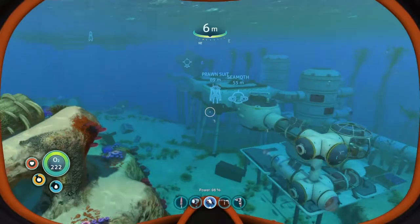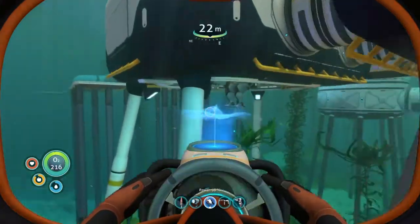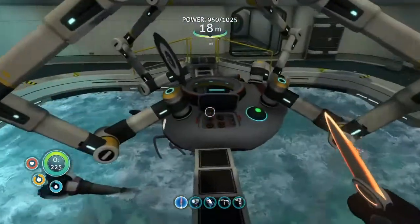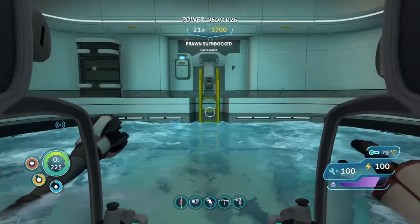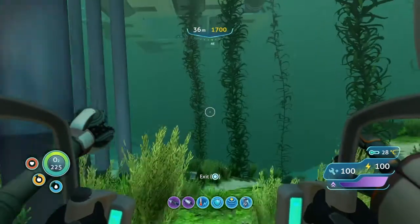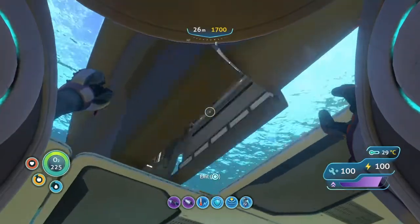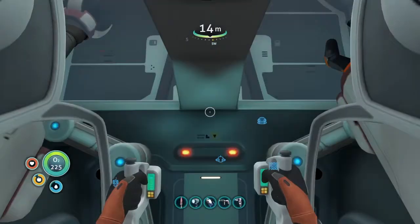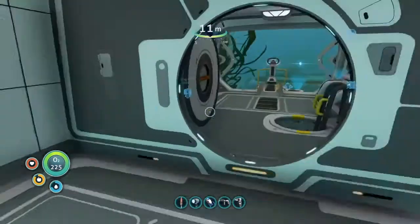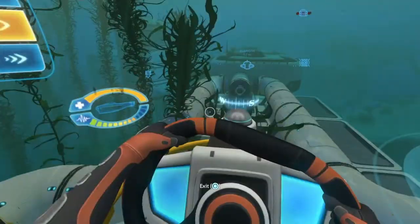What I recommend is you take your Prawn Suit and have the drill arm equipped for mining some kyanite, which I will make another video on once I've told you how to get to this Lava Zone. I'm going to get in the Prawn Suit and dock it inside the Cyclops. I've built a new dock here just for the Cyclops, and I'm going to hop into it like so, close that and go over here. I'm going to pilot the sub and just reverse backwards to my dock.